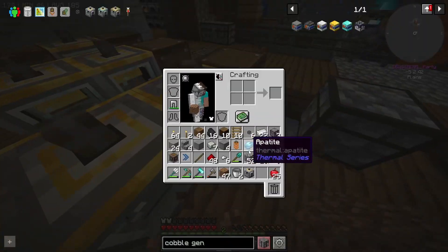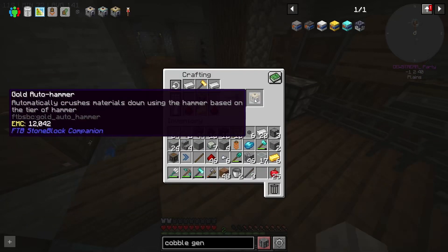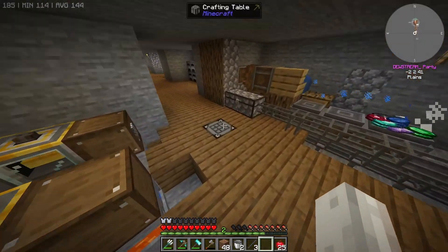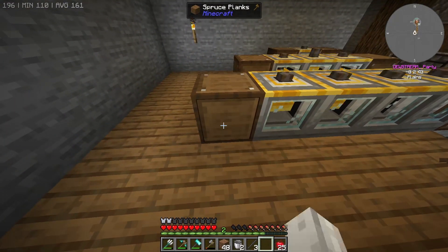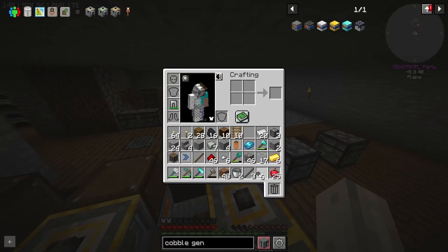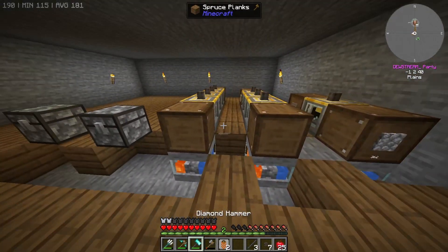We now have all four gold hammers — wonderful. Bringing them back over: boom boom boom boom. Oh, that one's just an iron one — let me fix that up. Making a bit of a mess again, sorry. We need one more storage drawer — we've got the stuff, just make a chest, chuck it in the middle, and there's our last drawer. This one will have dust in it. As you can see we've got a decent amount of each now. All I need to do is hook up the pipes.